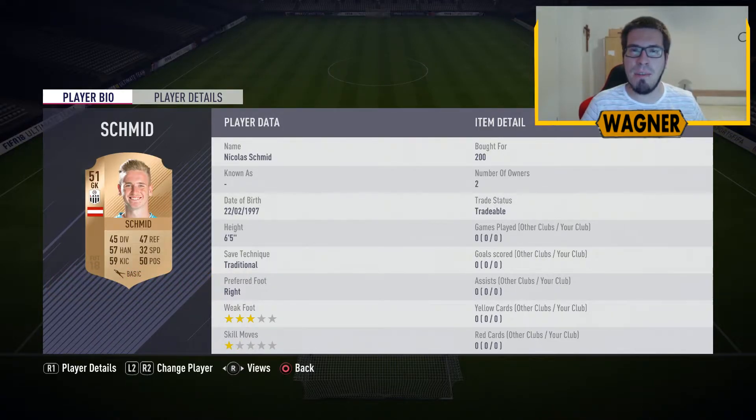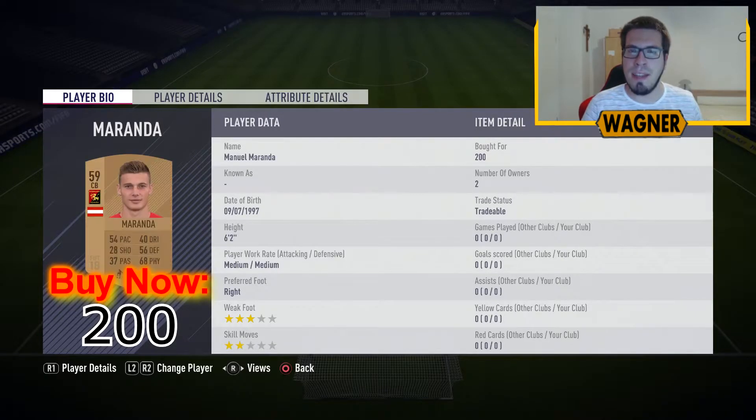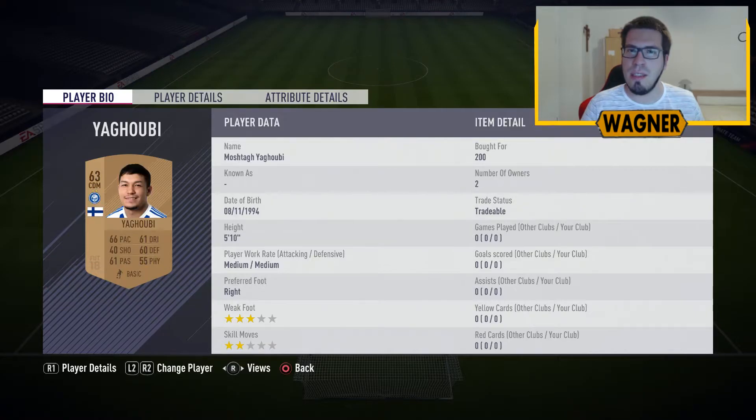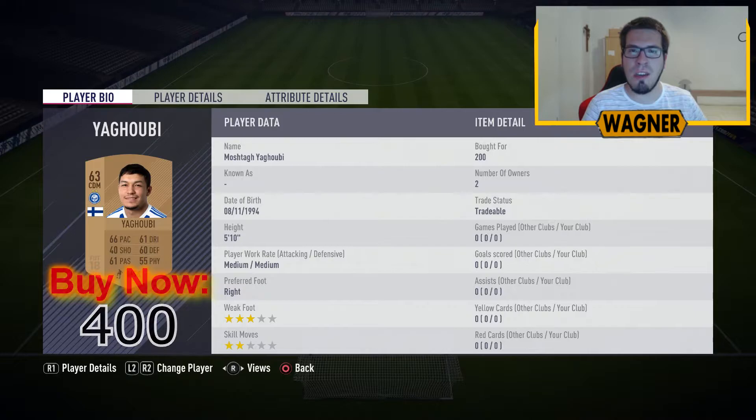Next is a goalkeeper playing center back, the second rare player, the 51 rated Nikolas Schmidt. Then center back number 2, the 59 rated Manuel Maranda. The left back is the 58 rated Philipp Posch. Then the second and last Finland player, the 63 rated Moshtag Jakubi at 400 coins.